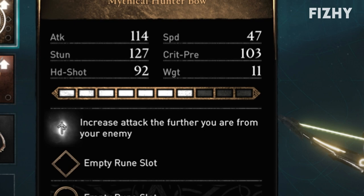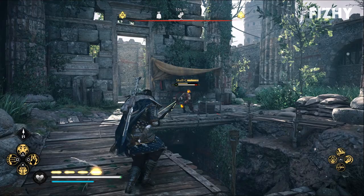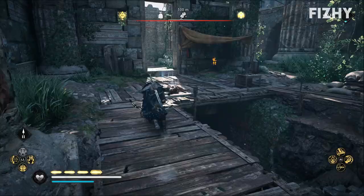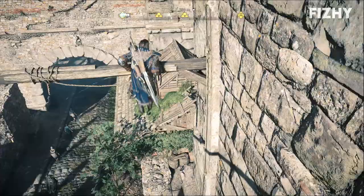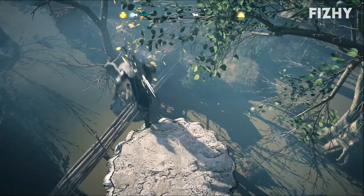I can't quite figure out what 'increased attack' means on the bow, but I believe it means it increases the attack damage the further you are away from your enemy — purely because I cannot imagine it meaning anything else. And now you can add it to your overpowered build if you so wish. For example, I was running around dual-wielding Excalibur and Mjolnir because I have mastered hiding in plain sight. I'm gonna be honest, the bow is at least a little bit more subtle than the sword or the hammer, so it's kind of fine.